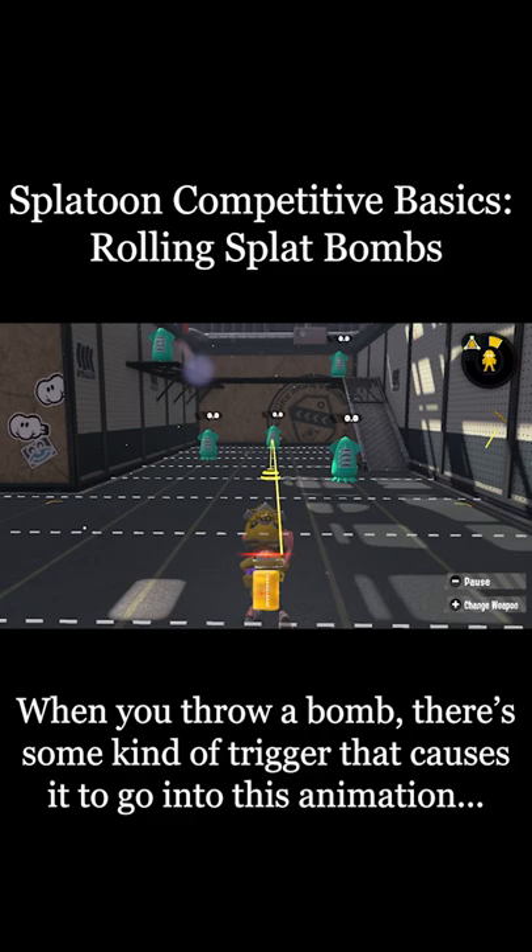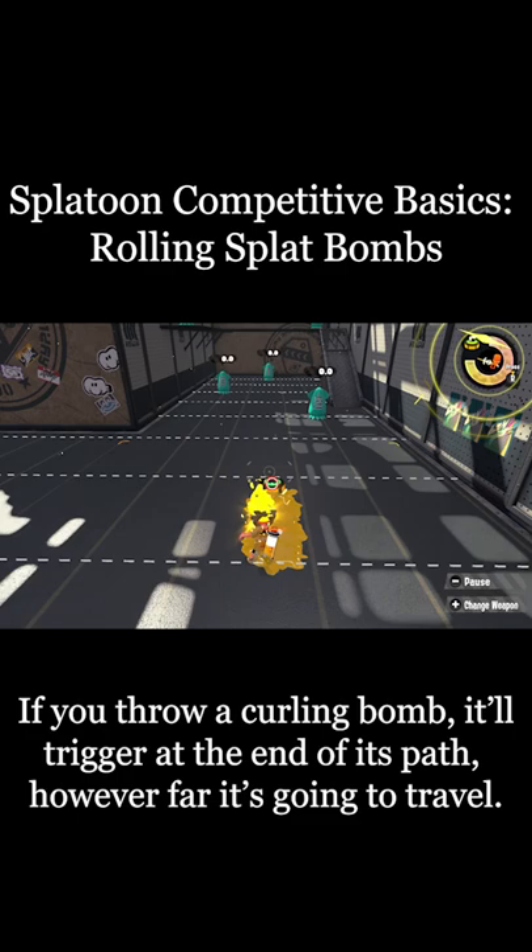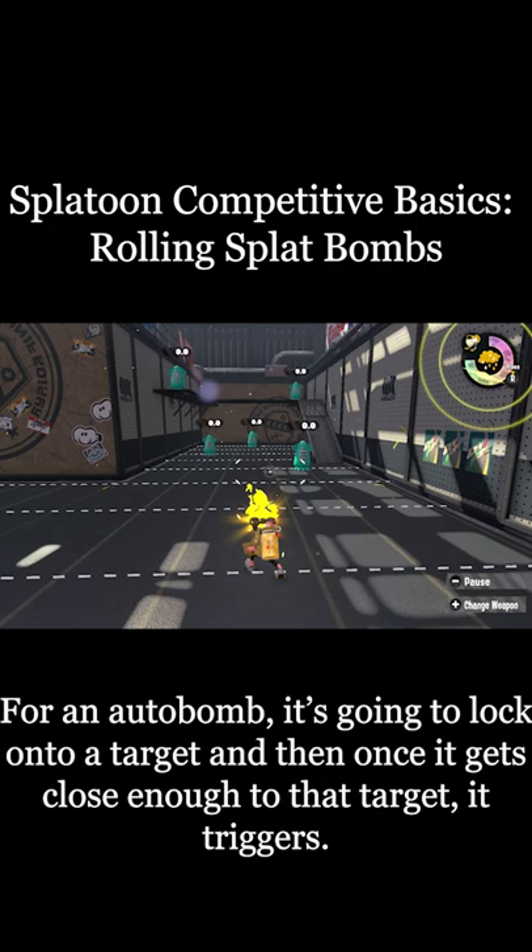Here's something really cool you might not have known about splat bombs. When you throw a bomb, there's some kind of trigger that causes it to go into this animation where it blows up. If you throw a curling bomb, it'll trigger at the end of its path, however far it's going to travel.